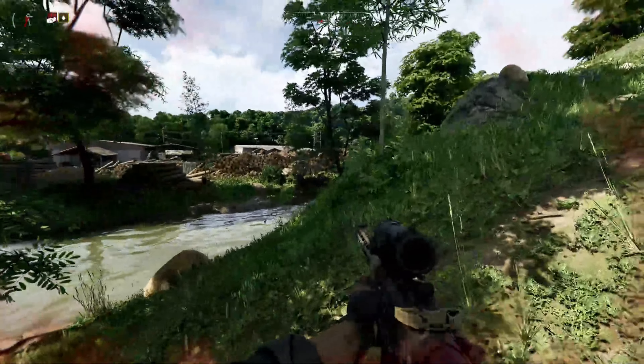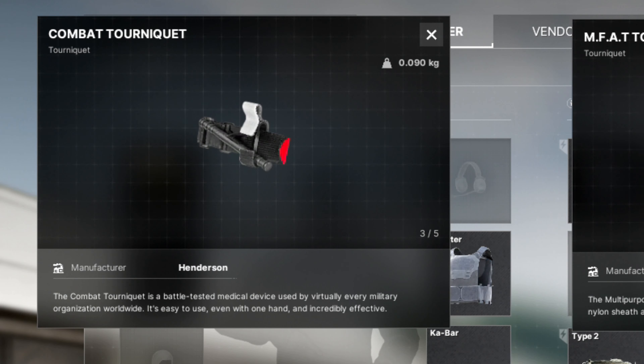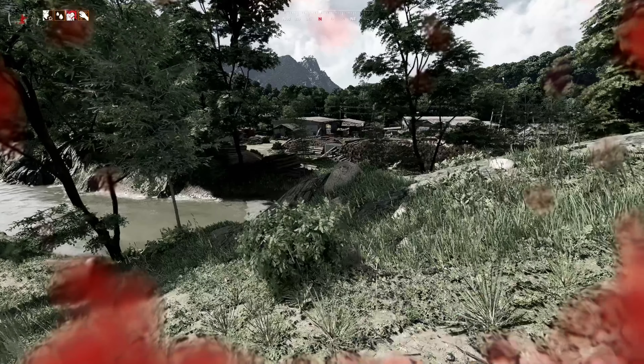Before we get into drugs, let's talk about tourniquets. There's the MFAT, the retractable, and the combat tourniquet. The only difference between these items is their use count: retractable has one use, MFAT has three uses, and the combat tourniquet has five uses. These are big must-have items because stopping bleeding instantly, regardless of your bleeding amount, is amazing.